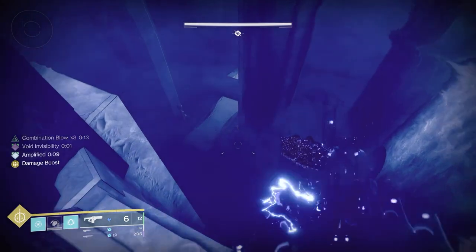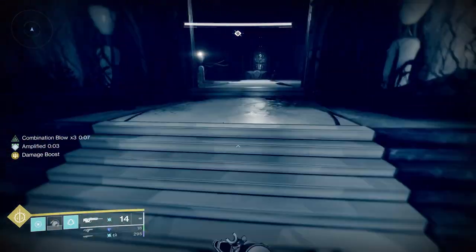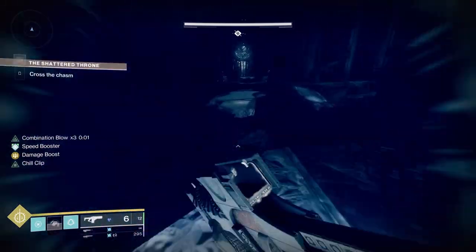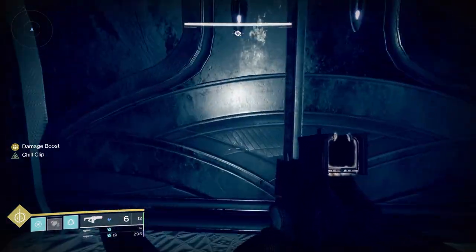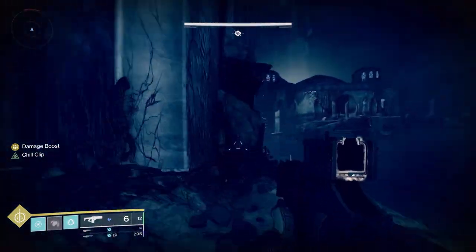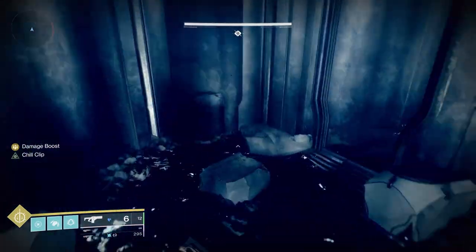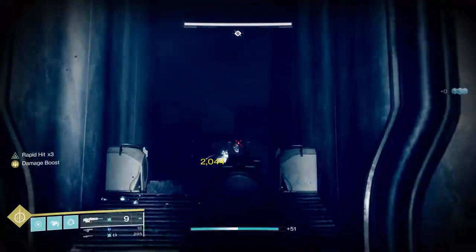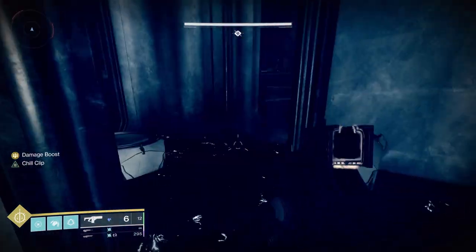Once you're through the thrallway there's an area with a mini jumping puzzle and some adds at the end. One thing I'd highly recommend is instead of staying outside on the right, go inside the building on the left. There is some taken goo that can hurt you, but the cool thing is you don't have to worry about boopers. You can get through without doing that, but in my mind it makes it a lot easier.